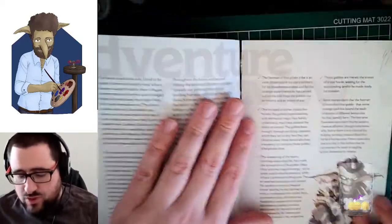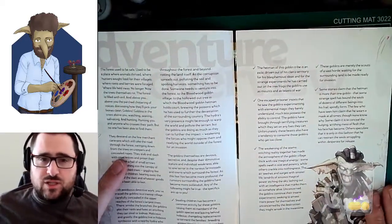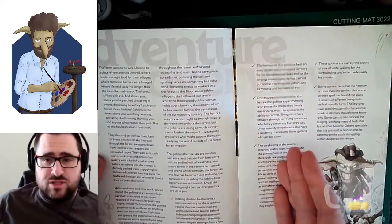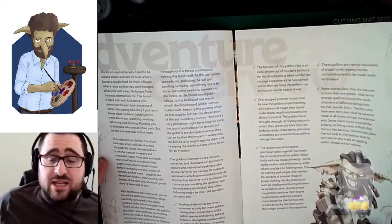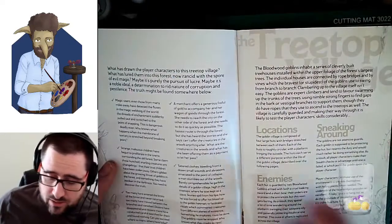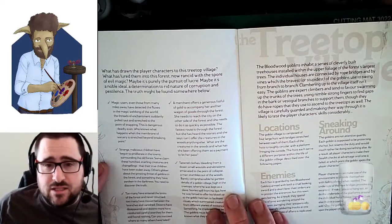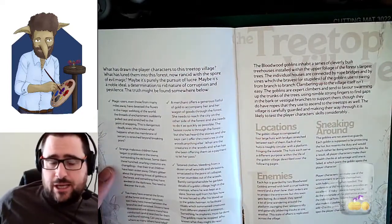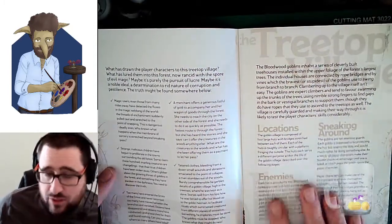Rather than just being a list of instructions, it's quite narrative. For example, one page has rumors that local townsfolk may have heard about this goblin village — they don't have to be the case, you can embellish them. There are also possible adventure hooks to get characters into the scenario. I think it's written out quite well, like a nice one-shot for a D&D campaign.